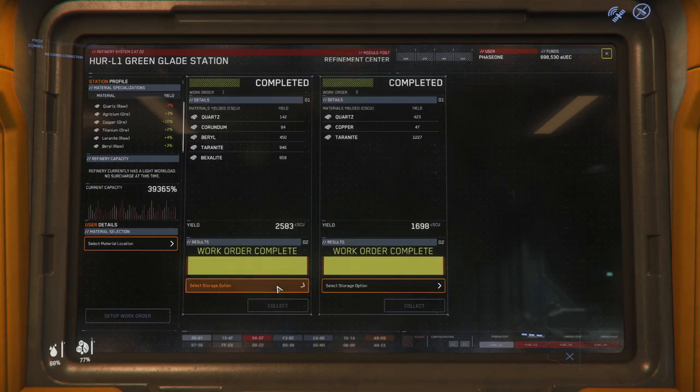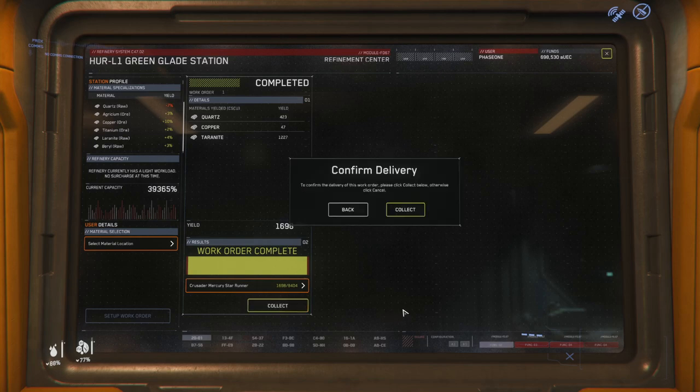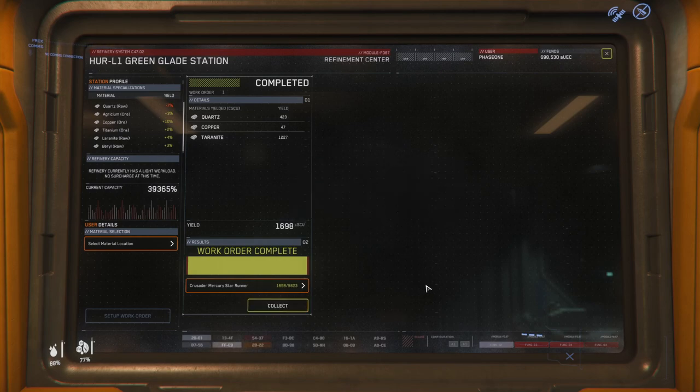I think they should give us an option to collect all of them at once. The available space should be updated — I didn't check the first time. It's not updating but it should all fit though, I don't think it's too much. It takes a while to process it.